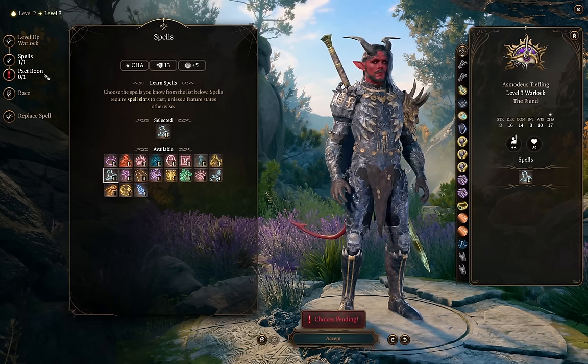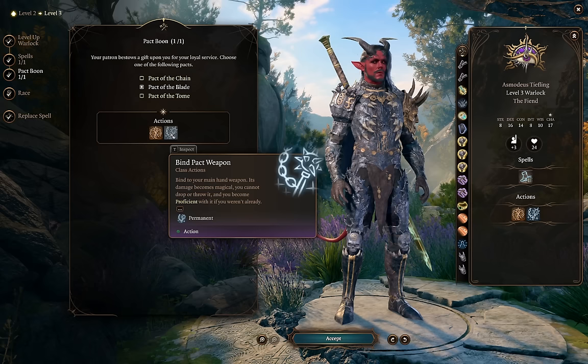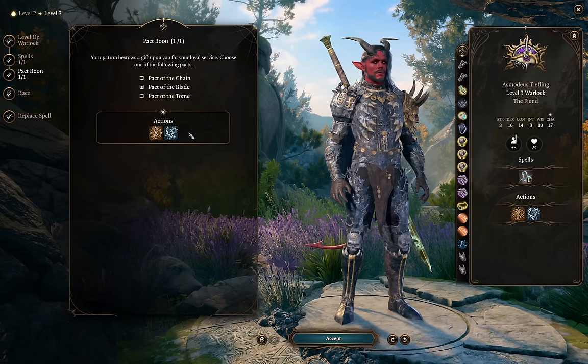We get our Pact Boon at level 3 — we're of course taking Pact of the Blade. This lets us bind any melee weapon as our Pact Weapon so that it uses Charisma for attack and damage rolls. This also means proficiency doesn't matter — as long as a weapon is bound, we have proficiency with it. As of patch 6, you also can't be disarmed, and the binding persists over long rests. Be careful though — a bound weapon can't be equipped to another party member, so you do have to unbind it. This gives us a huge array of build options.